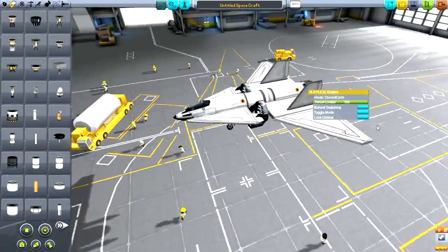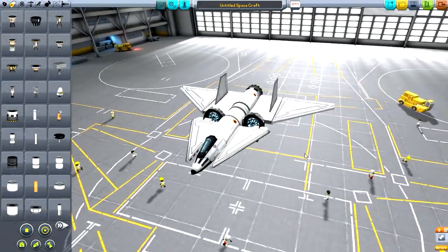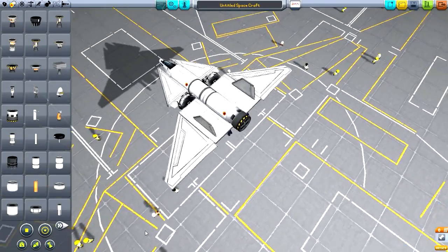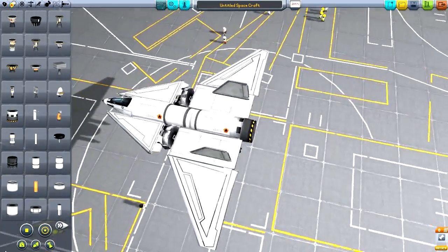I should explain this earlier — I've built a design here. It's a basic design but it is an SSTO, meaning it can go to orbit. I tested a pretty similar design and it was fully functional.